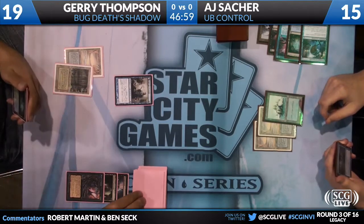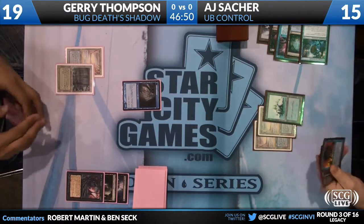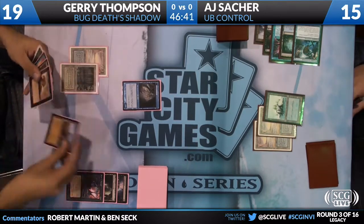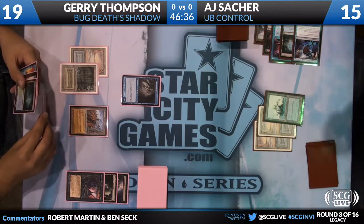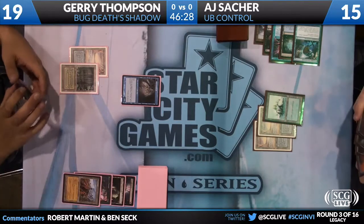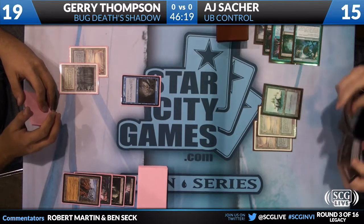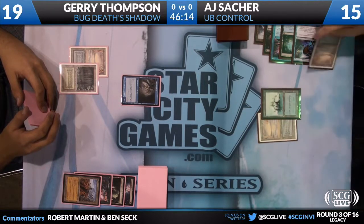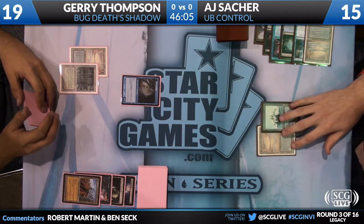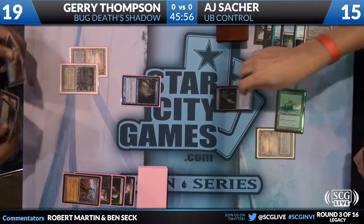He's got the Snapcaster in hand to prevent any shenanigans. Now we flip the Delver, Force of Will in hand. It's possible that he's holding up the Snapcaster for a possible two-cost spell. Wasteland on the play. Also in Jerry's hand is a Sylvan Library. Wasteland on the Underground Sea. I think it's just putting mana into his pool. Jerry will probably just go straight to his combat. If Jerry does cast a two-cost thing in hand, he'll be able to play Snapcaster.